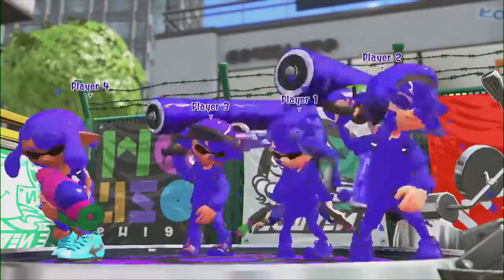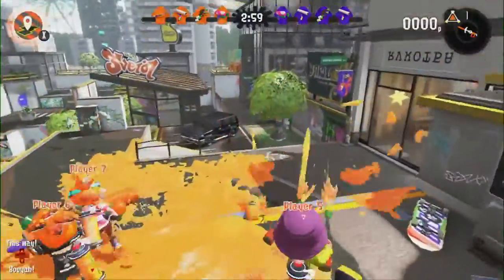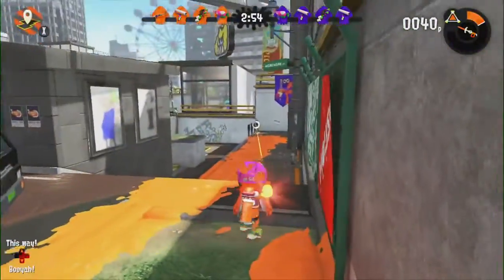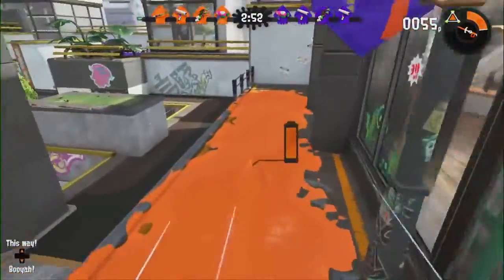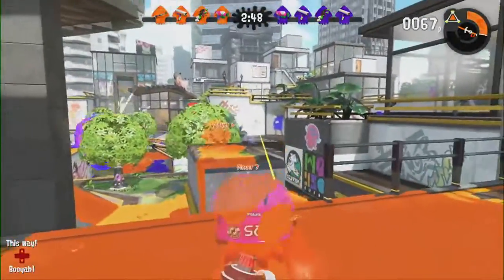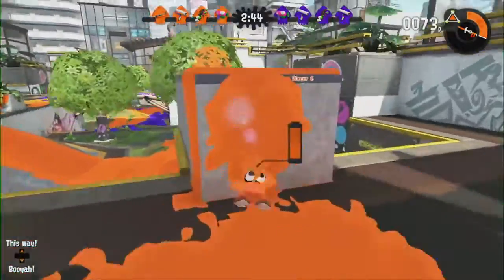This is a brand-new stage called The Reef. The Reef is kind of where the Inklings like to hang out, as sea animals like to hang out on The Reef. The Charger — you charge it up, and when it's full, you can fire and do a lot of damage. You can actually splat someone with a one-shot with the Charger.